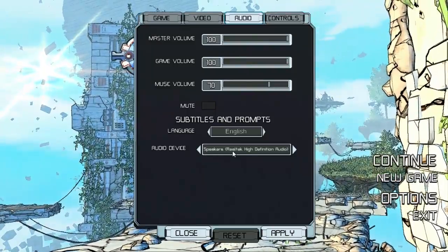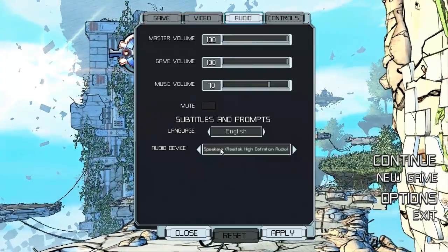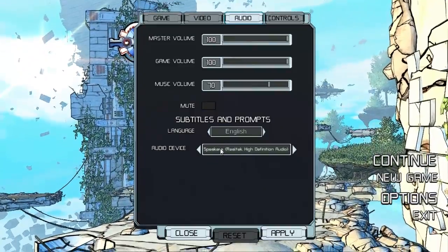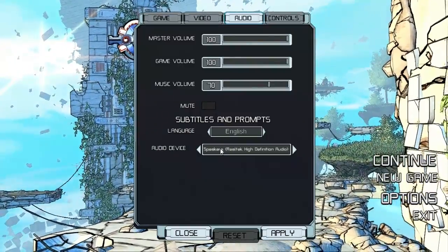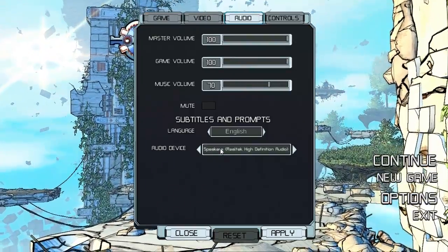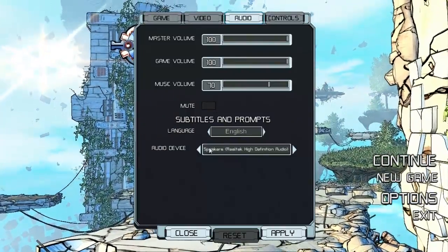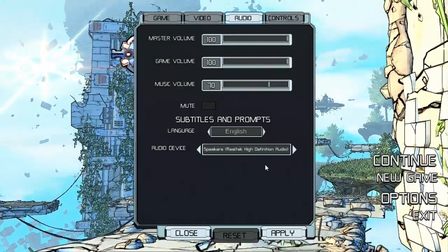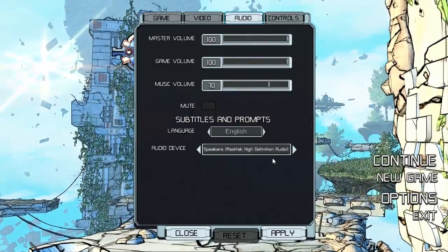Audio device — this is like nostalgia for me. The only other time I've ever seen a video game give me the option of picking what audio device to output was way back in the DOS days, like Doom and Wolfenstein, when the game had to control the sound card and you had to pick your sound card when you set up the game. Not 100% sure why you'd need this now, but I can see the possibility that there are reasons, so it's kind of cool that it's there.